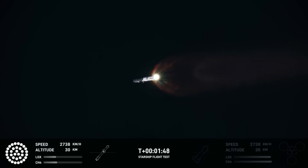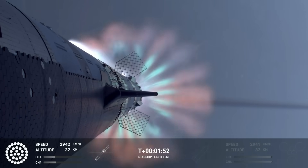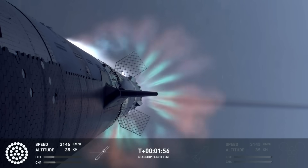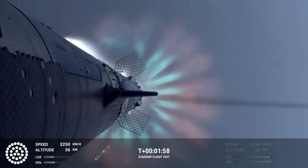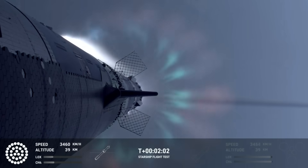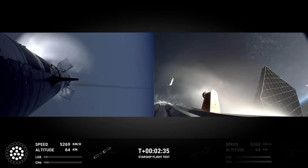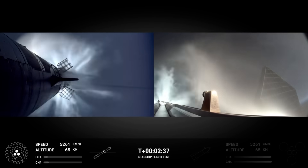Hot staging is going to be the next thing coming up. First, we're going to see the booster's engines start to shut down — all but three. We're going to do what's called most engines cut off, instead of main engine cut off, because three are going to keep going. And then we're going to see the engines on ship ignite. One of the most gorgeous things I've ever seen in my entire life. Coming up on hot staging next.